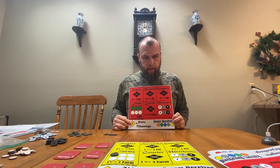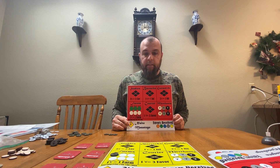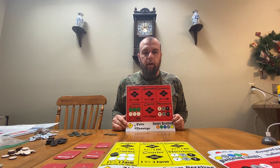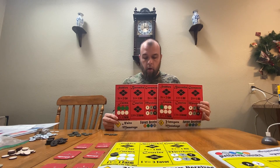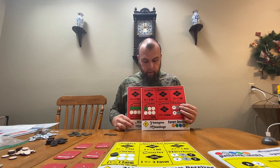I want to go over the basic part of the game first, and that's going to include the character cards. Each character is a different color. There are two of each color, and there are six different colors to choose from. So each player must first select a character of a different color than everyone else. For example, the two red characters: one is Naito Masatoyo, and the other is Yamagata Masakage.